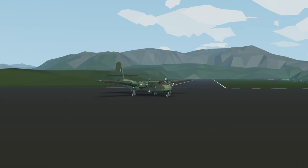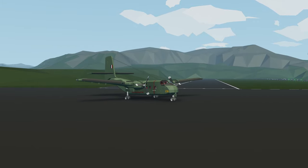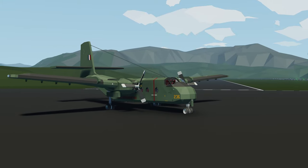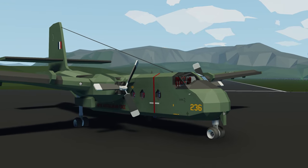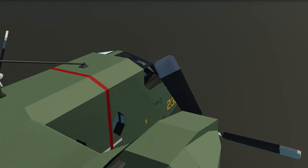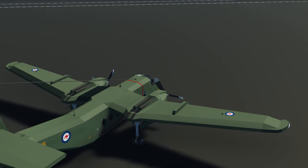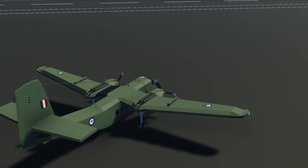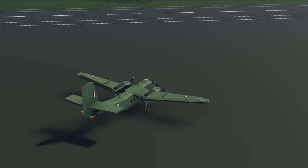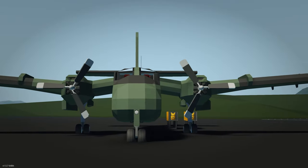Moving on to the next creation of the episode, we have the RAAF DHC-4 Caribou. The Caribou is meant to be a one-to-one replica of the original A-4236 Royal Australian Air Force plane. In terms of features, it has fully retractable tri-cycle landing gear, accurate cockpit flight controls, an actuating cargo ramp and doors, and a supercharged 16-cylinder modular engine. Let's go spawn it and see how it works — spawning in, it's a nice-looking plane.